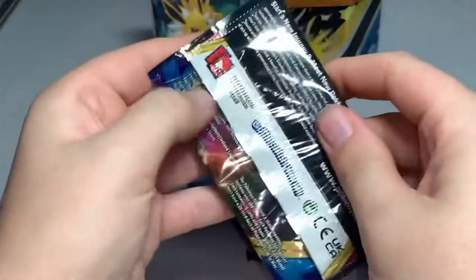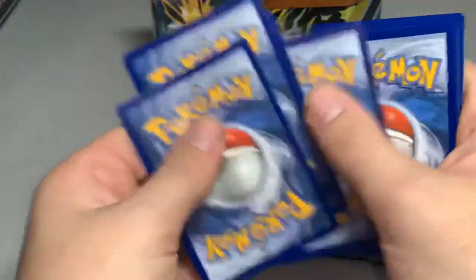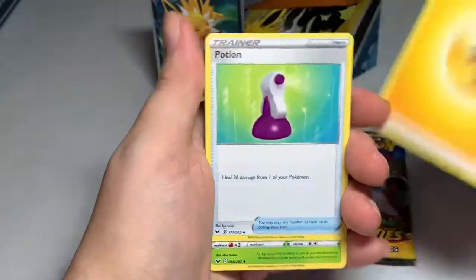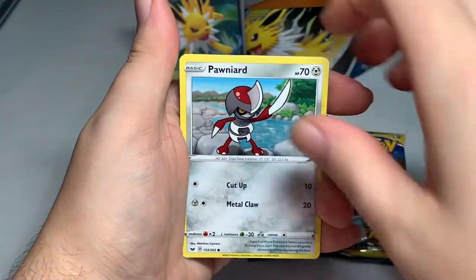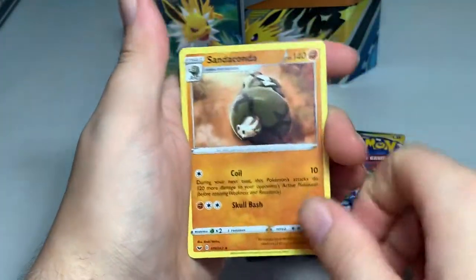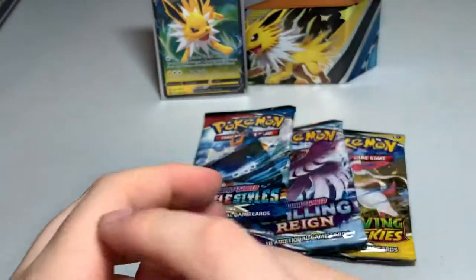Alright, Sword and Shield. Let's see what we can get out of here. We have our Lightning Electric Energy, Jolteon, Potion, Doddler, Hop, Clobopus, Yamper, Sizzlepede, Poniard, Ghastly, a Reverse Foil Diglett, and then a regular Sandaconda. Got this — it was a promo not long ago. And if you saw my video from yesterday, you'd know I pulled another Sandaconda card.